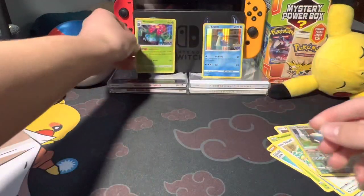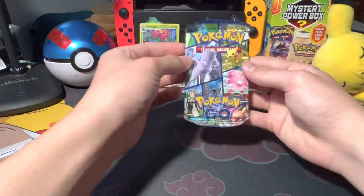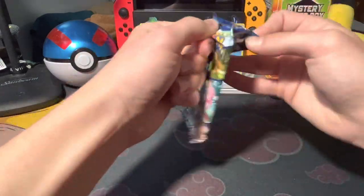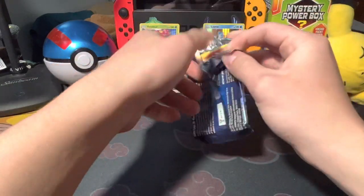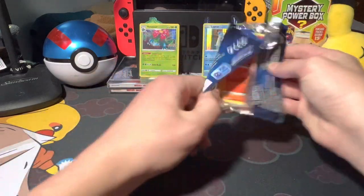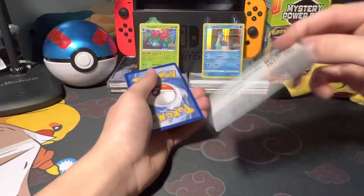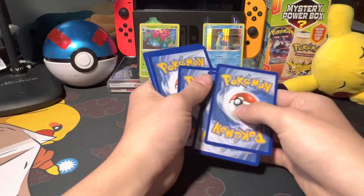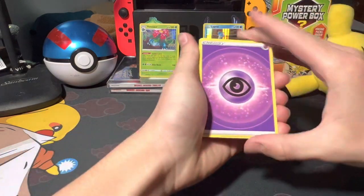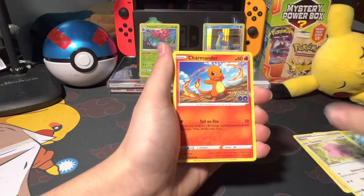Hopefully we get a V-star in this next one — that'd be awesome. Imagine if it was Dragonite again! You're not guaranteed a good card in every pack; you are guaranteed a holo though. I can't wait for the new EX set to come out — it's coming soon. Here's the code: one, two, three, four.